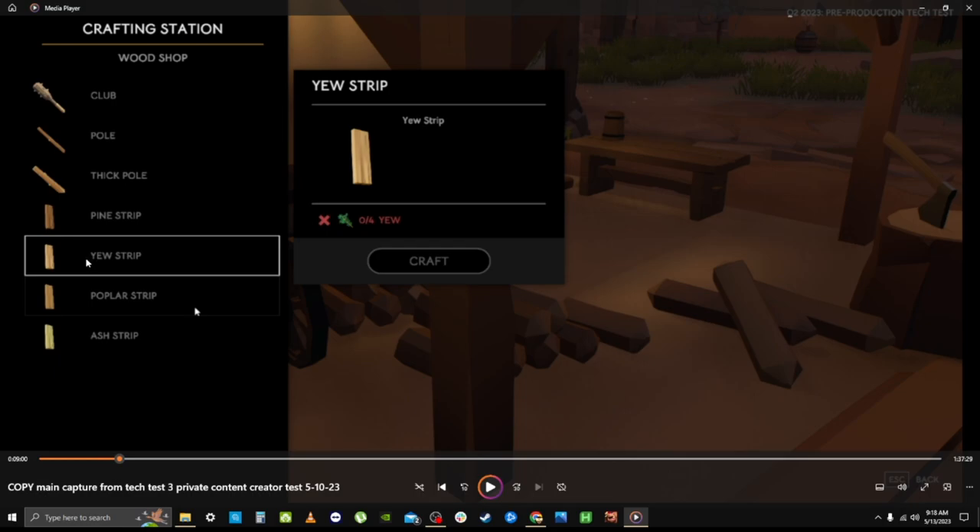I did not see yew, poplar, or ash — I'm not sure if they were even in the test. With such limited time, I wish I had focused more on just taking footage of all the crafting stations. There were a couple of stations I missed entirely. But it's just a couple of days until we get back in, and I'll make better, more high-quality videos.